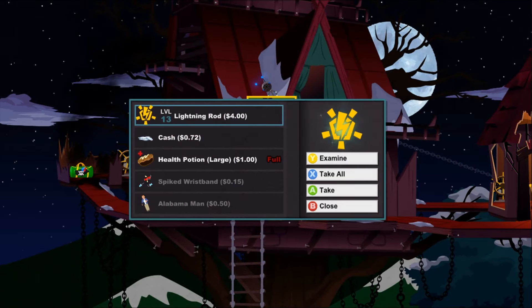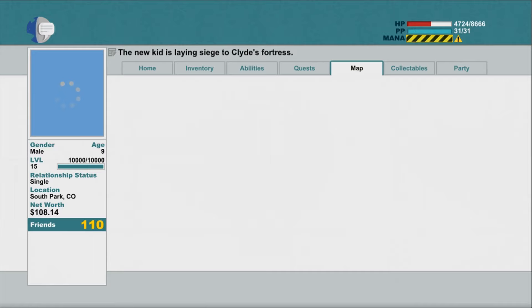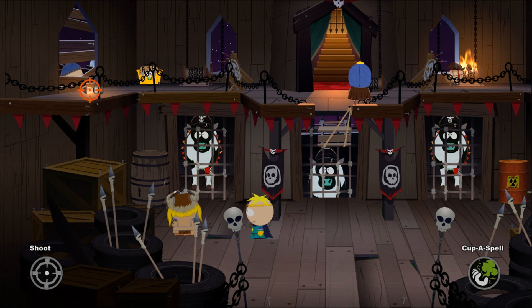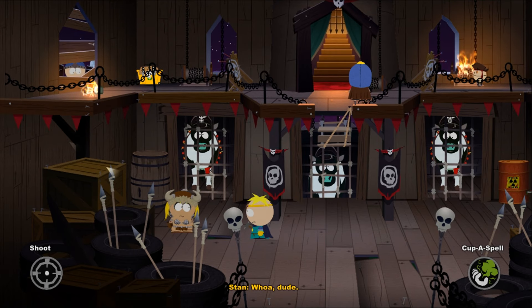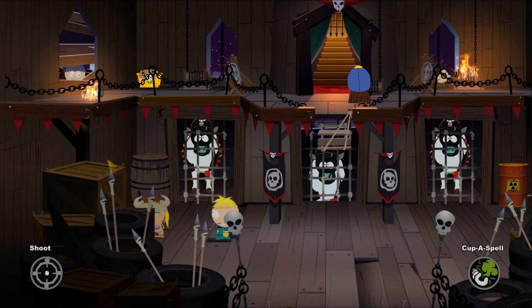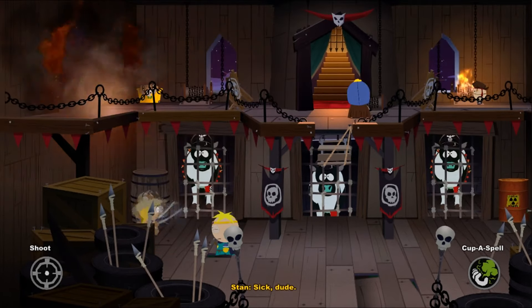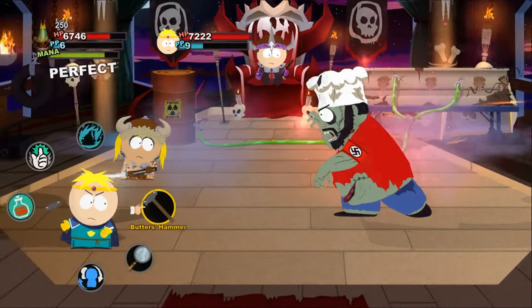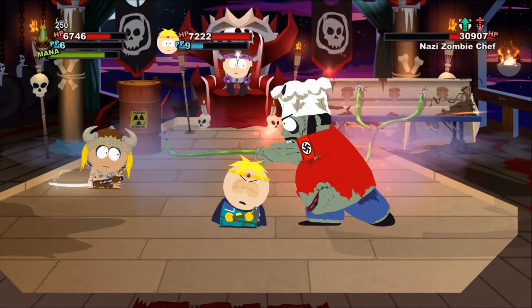Good thing I have all my backup saves — a lot of backup saves. After getting it this time, I get everyone first. Let's skip to the end, get every friend, then fight Clyde again. This time I mean it — we destroy Clyde and get our achievement.